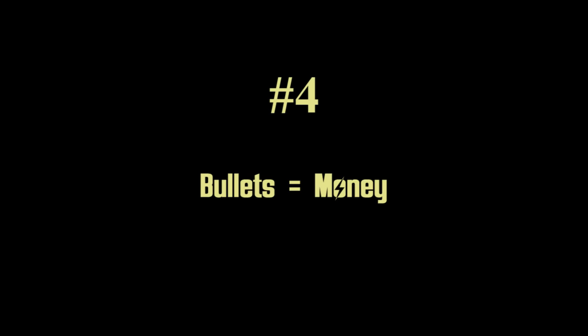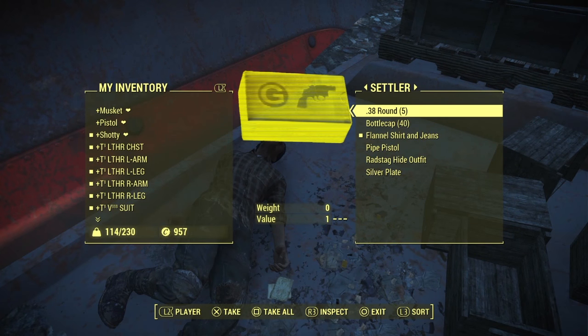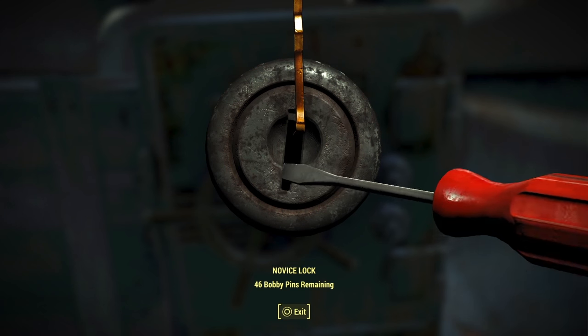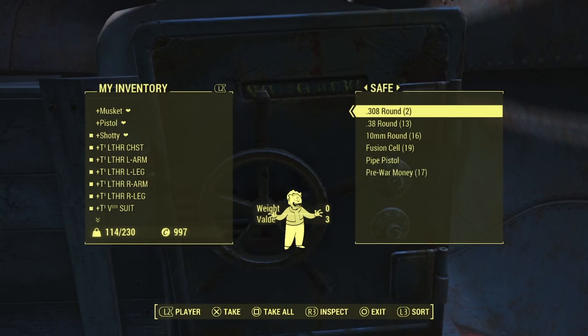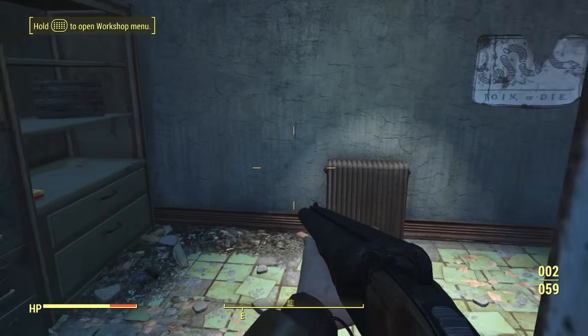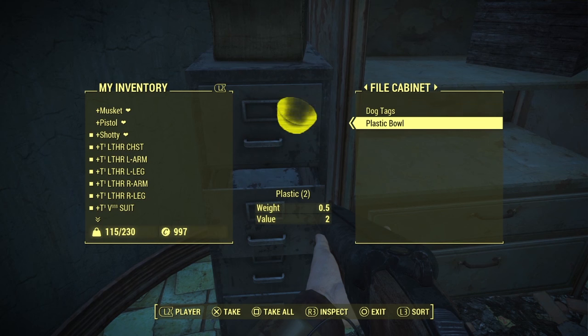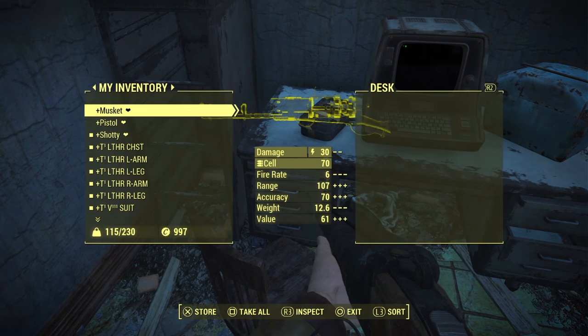Number four: bullets are currency as well. Use bullets — get them, take them, carry them with you. If you're playing on very hard, always use them as cash whenever you are able to. Use the ones you do not care about to sell and buy. This is especially effective when your charisma is very high, but can be used by any character. When you're playing on survival, always try to get as much ammunition as you can to trade it for caps with the traders, because ammunition is basically second only to drugs in its efficiency.